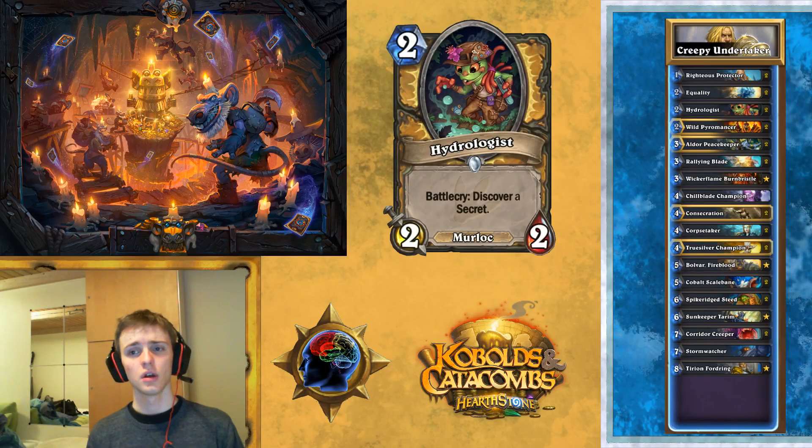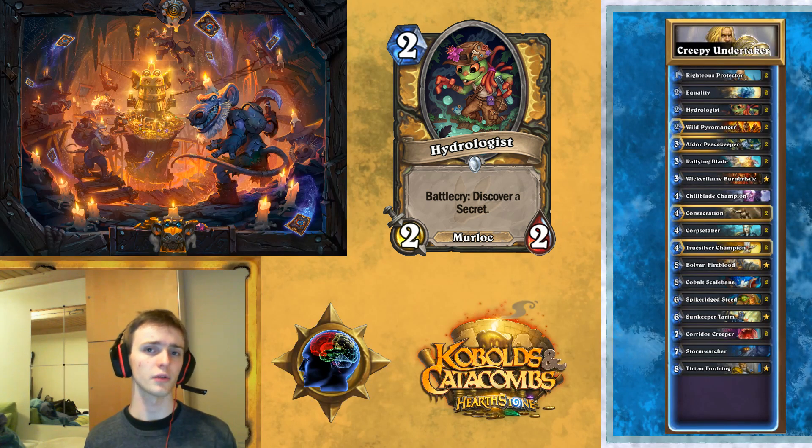Then we've got Hydrologist. It's in the deck because there are no terribly good two-drops, and we really want Wild Pyromancer in the deck. So we're running Hydrologist. It's not really the big body, but the Secrets are actually kind of nice. It's just utility — you can use it to outplay your opponent, even though the Secrets Paladin has aren't crazy. But they have a little bit of variance, so you can do some tricky things. It's just there to be played on turn 2 and is kind of useful at other points of the game.